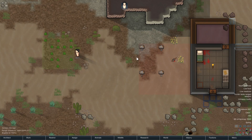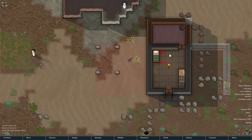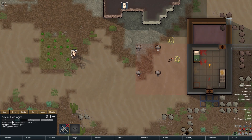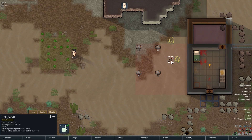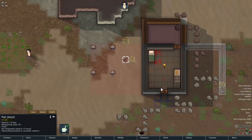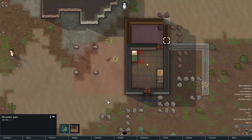Welcome back to RimWorld. We have a lot going on here — there's blood all over the floor, Kevin's in a pretty bad mood although it's getting better. He recently recovered from a battle to the death with a rat, which I plan to immediately eat as soon as possible.